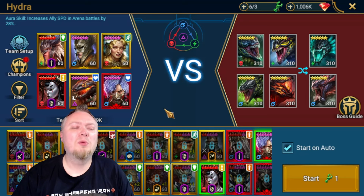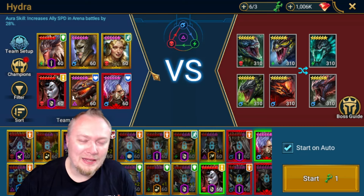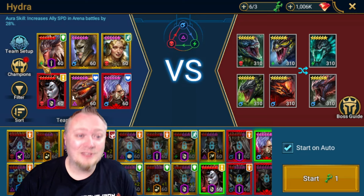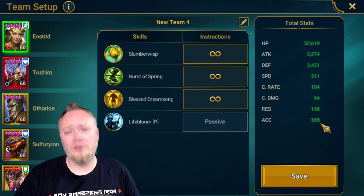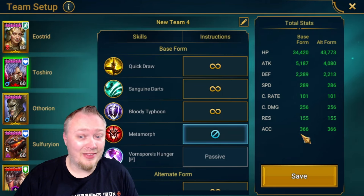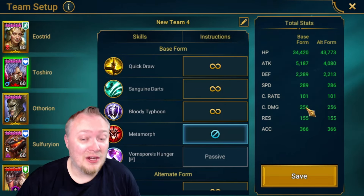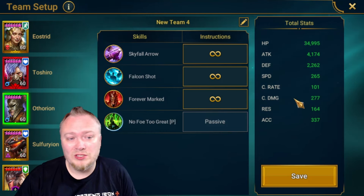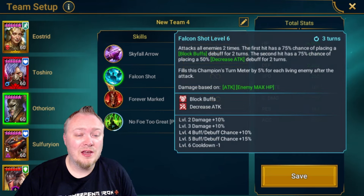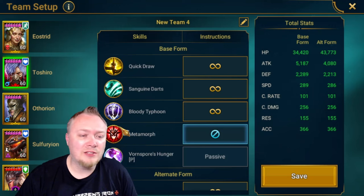Put a prediction in the comments for how much damage you think he did. This might not be an easy team to put together, but the point is the damage potential. Stats-wise: over 300 speed, over 350 accuracy — I think I can improve these stats and get a lot more attack and crit damage. Athorion has reasonable speed and accuracy. The hardest part is actually getting the kit. Toshiro — we don't want him to switch forms, so we'll keep him in damage form.